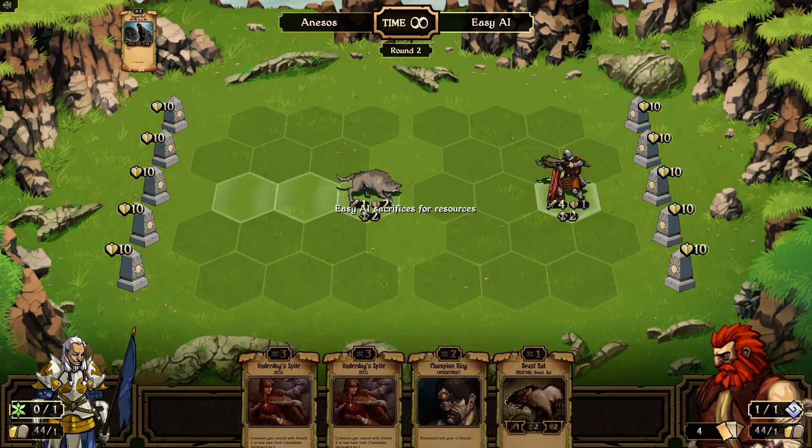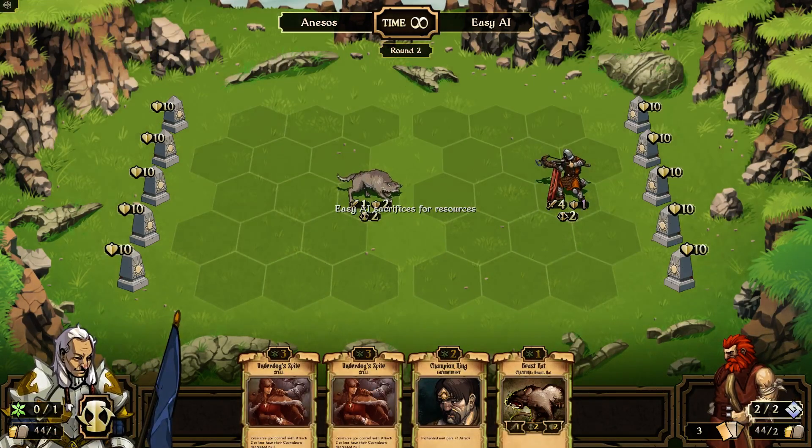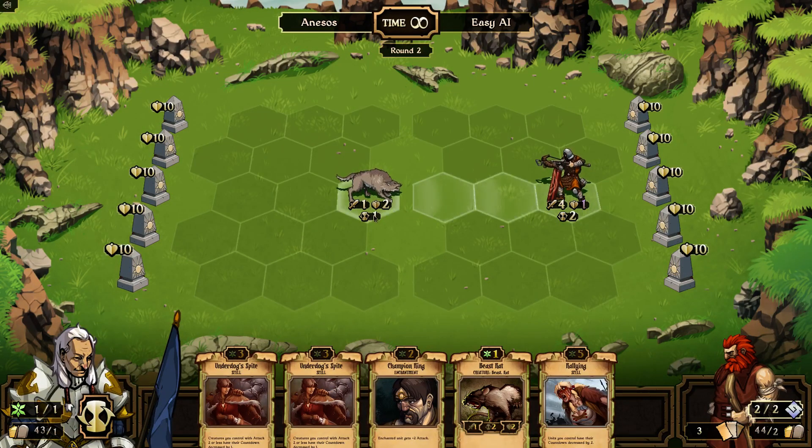Here we go — we attacked. Now he's still got two turns of cooldown; I've got one because this guy is faster than him, so I'll actually be able to attack again. And if he doesn't put something in front of him, then I'll be able to kill him.